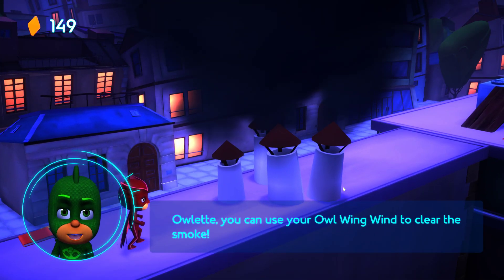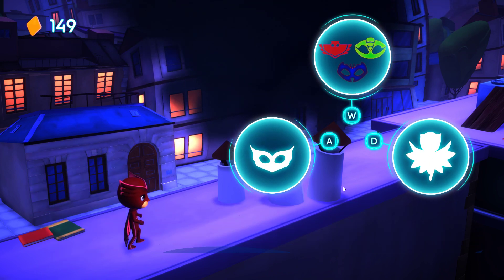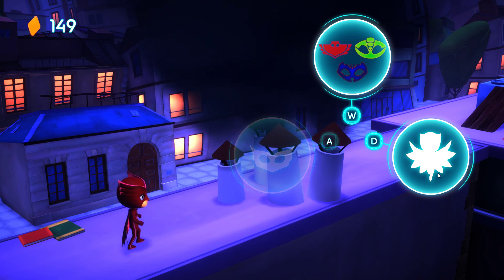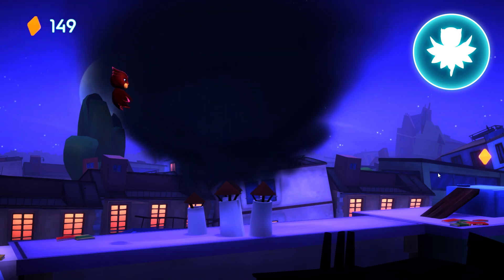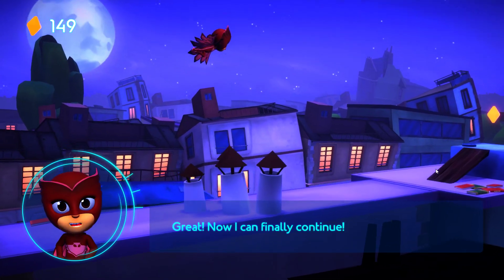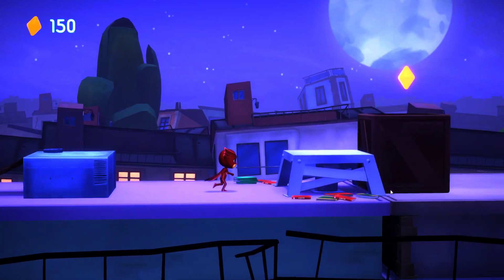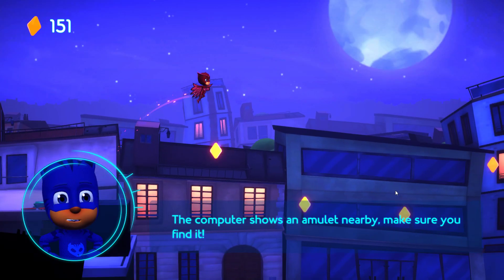Owlette, you can use your owl wing wind to clear the smoke. Select the owl wing wind PJ power. Great! Now it can finally continue. The computer shows an amulet nearby! Make sure you find it!